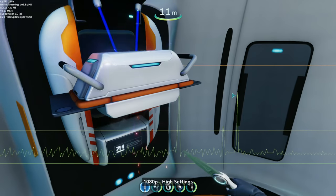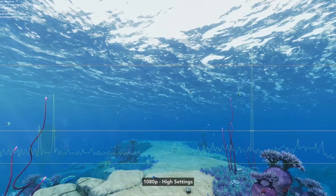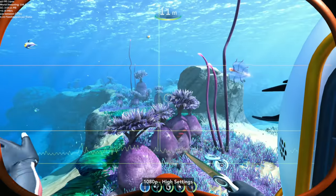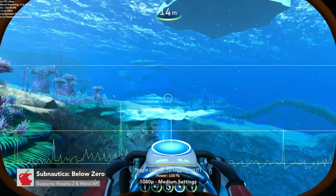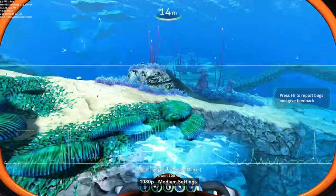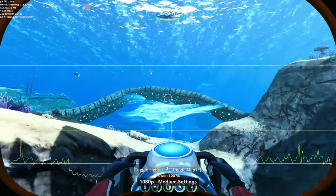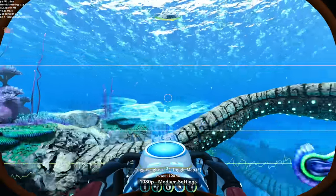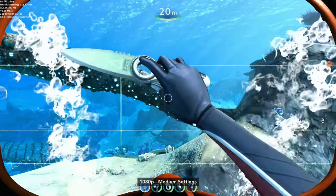At 1080p high, Subnautica: Below Zero is only getting 40 to 60 FPS, which is disappointing. To get around 60 FPS, you'll have to lower the quality preset to medium with motion blur and bloom off. I imagine the performance may get even worse as you start to build things, explore, and fight creatures — but I have no idea what's going on in this game.